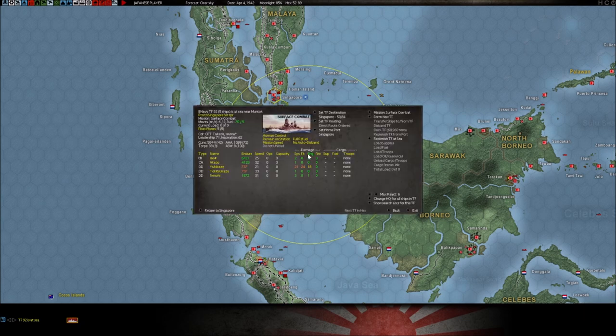So that's what mission speed is — it defaults to cruise speed but allows it to go up to max speed. Then you have straight full speed, which means it's going to go full speed all the time no matter what. You have to be very careful because you will burn more fuel. I almost always default to mission speed unless I'm intentionally trying to move a task force really fast, really far somewhere quickly.